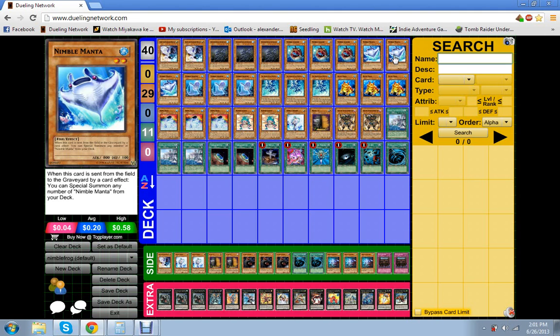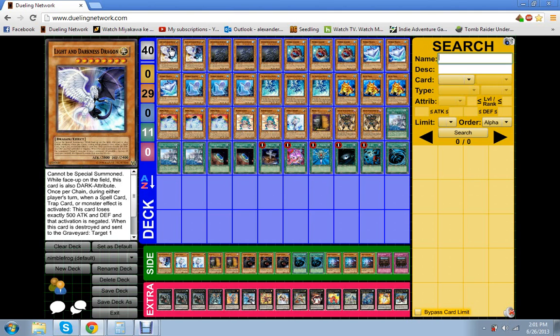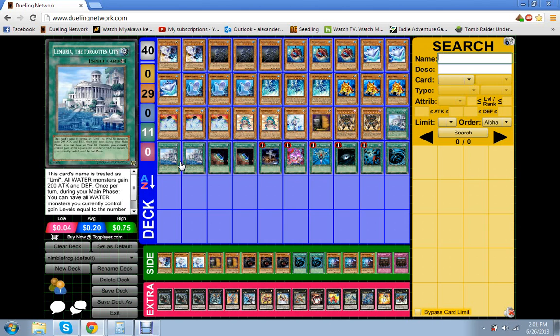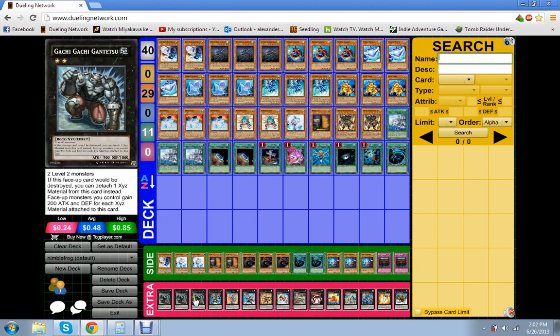I'll run through the monster lineup, and then the extra deck — that's another thing that got changed. I added in the third Gachi Gachi, because I thought: what if I don't get Lemuria? What if I'm sitting on two Gachi Gachi to protect me from just a massive field? I figured, why not just put in three, just in case?